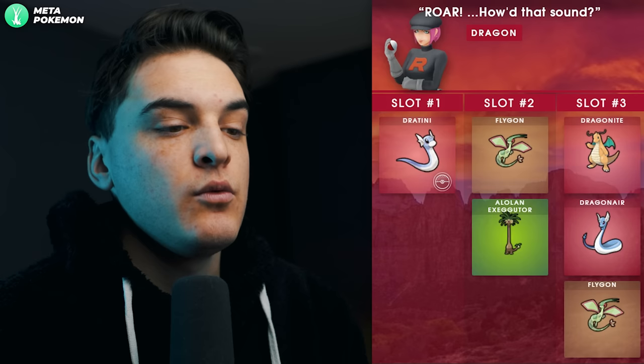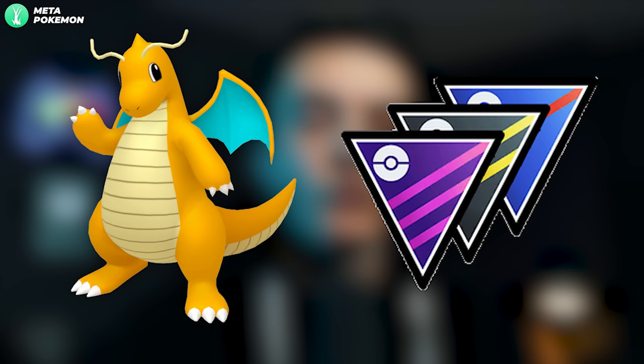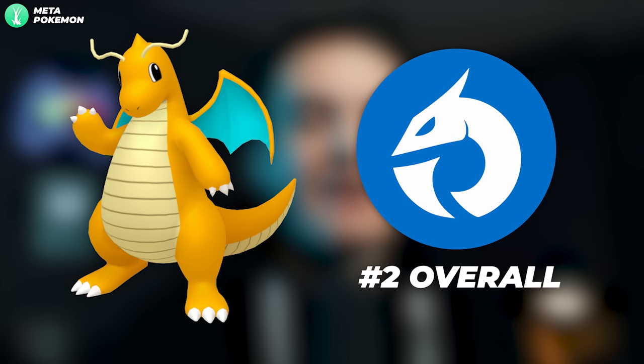The Dragon grunt just says 'Roar. How does that sound?' and will always get you a Shadow Dratini. This is one of the best grunts to go after because Shadow Dragonite is good in the Great League, Ultra League, Master League, and as a Dragon-type raid attacker. It's literally the second-best Dragon-type raid attacker in the game, so if you see this grunt, definitely do it.